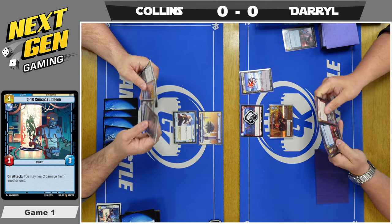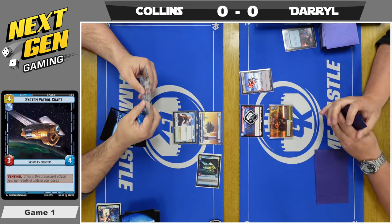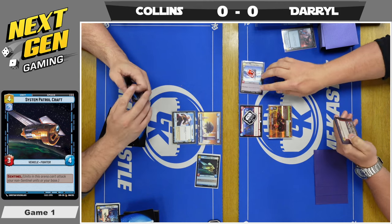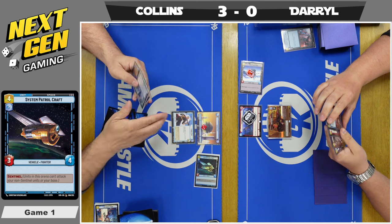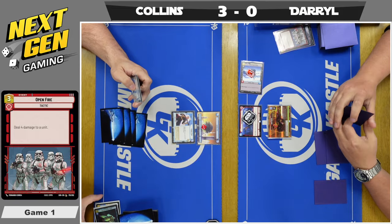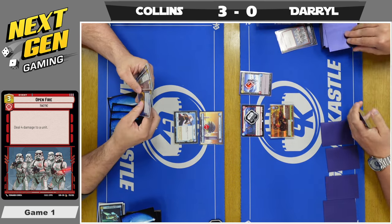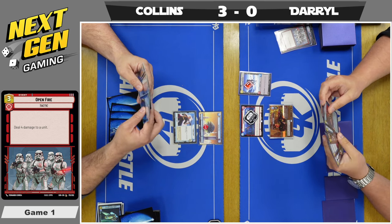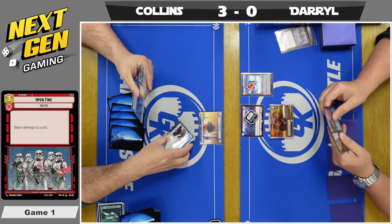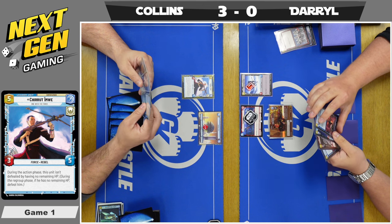Collins has the initiative on turn 3 and pays 4 for a System Patrol Craft. Viper Probe Droid swings for 3 damage to Collins' base, and Collins claims the initiative. Open Fire deals 4 damage and defeats the System Patrol Craft. There was a play where Collins could have used Chirrut's action ability to give a unit plus 2 health for the phase to keep the patrol craft on the board, but he wanted the initiative. Unfortunately, Daryl had the removal anyway.